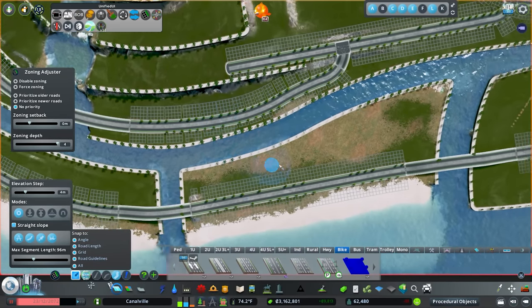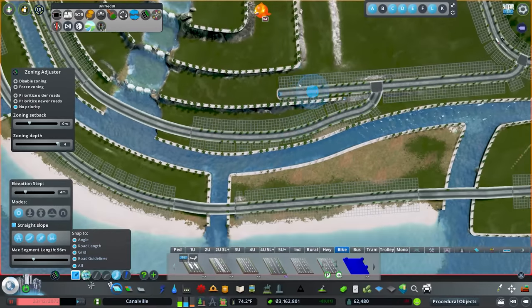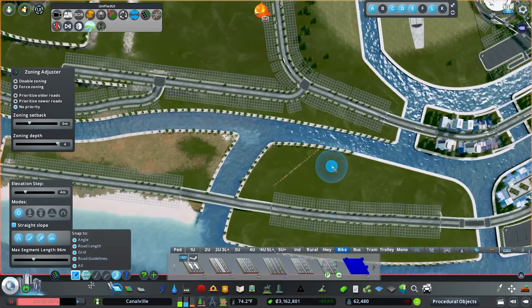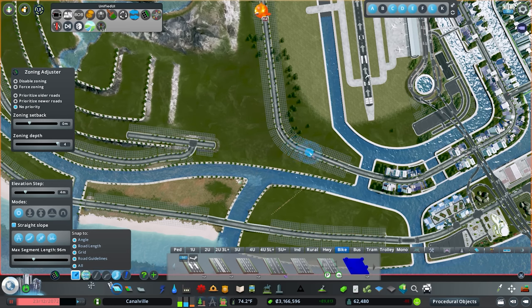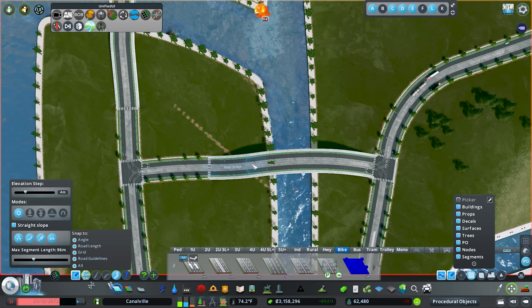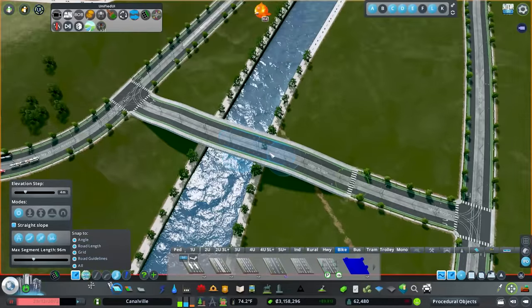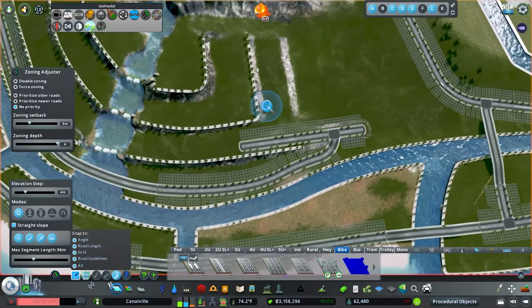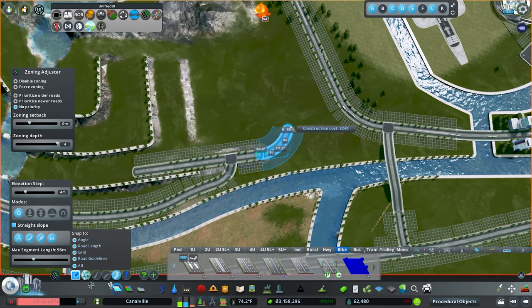Now we have some awesome access. We still need to create some sort of access over here — in my test build I had left a little more room, I think I just dredged out more land. I want to get this connection in over here so we'll bring this back just a little bit, then come down and bring this across. I'll jump into Move It, turn on snapping to get a better angle. Then raise this up to be a little bit higher than that tree poking through.